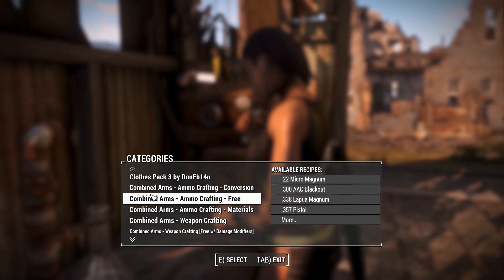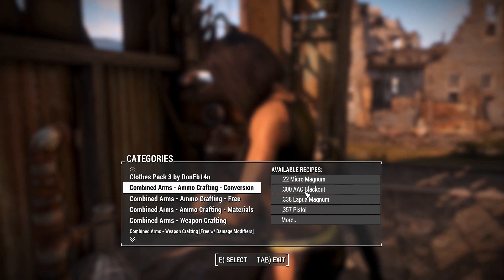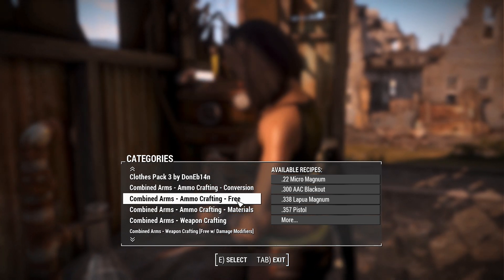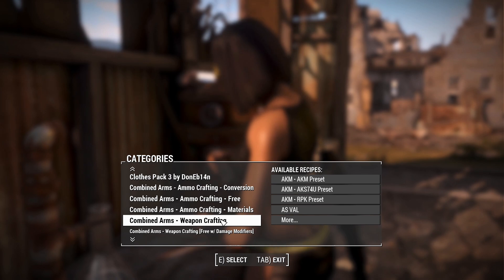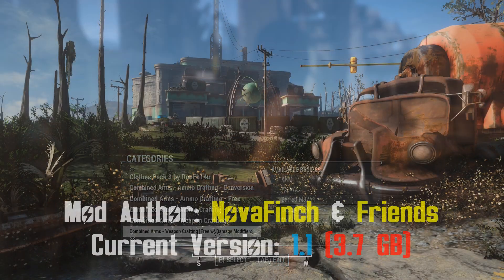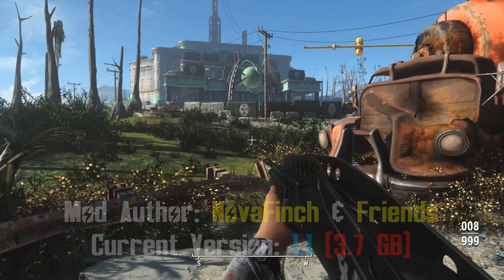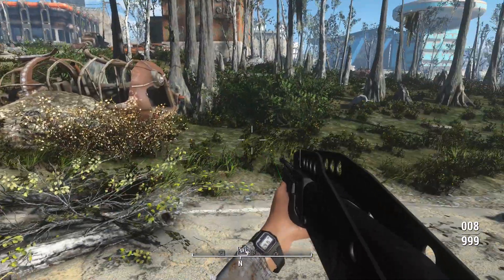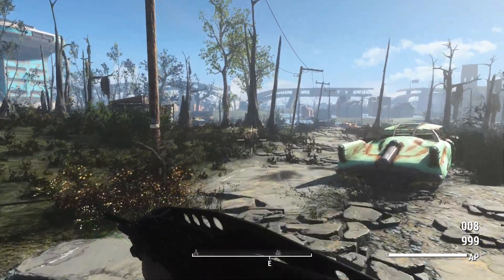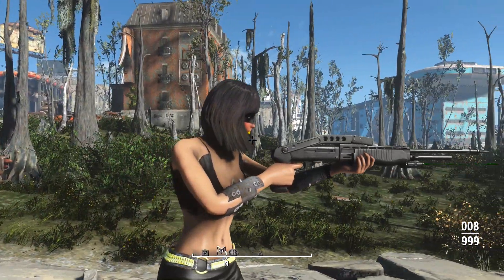On the chemistry workbench, you'll find a lot of Combined Arms stuff, including ammo conversions — in case you want to convert standard-issue ammo from armors you have in-game, which is a cool thing. You can also craft ammo for free, ammo crafting with materials, weapon crafting, and weapon crafting for free with damage modifiers. So here we are outside the Immersive Gunners Plaza, taking you on this place today with many shotguns because I went through and grabbed anything cool I've found. This is the one I made with the magnum rounds on the workbench. There's the bashing animation, sprinting animation — fairly standard. A quick look in third person — great-looking shotgun.